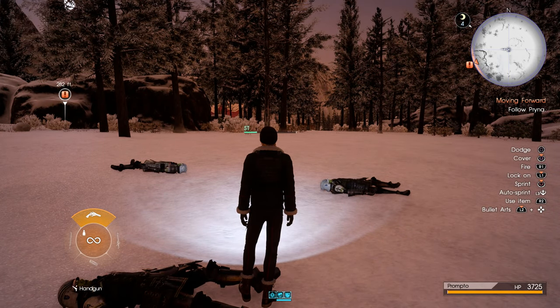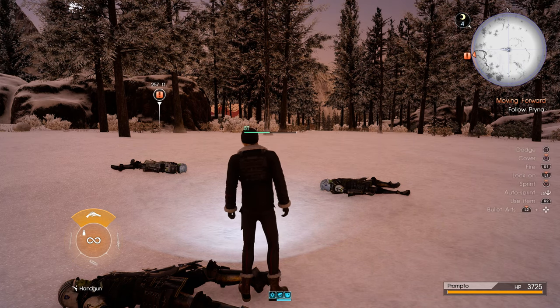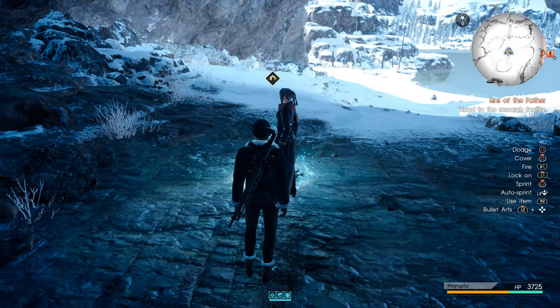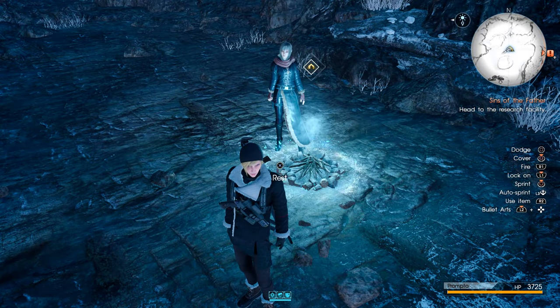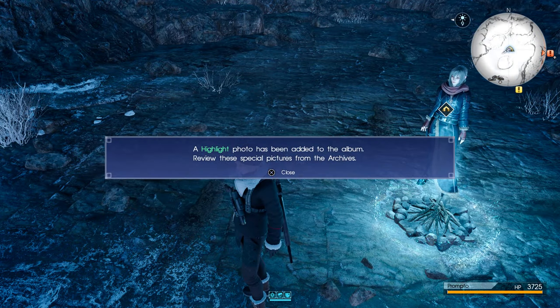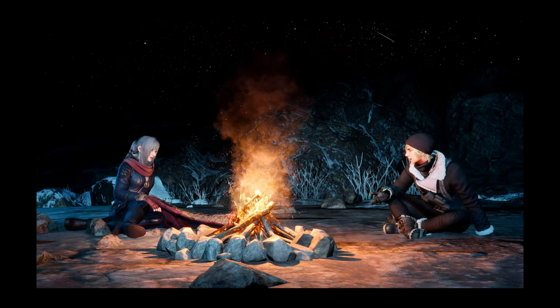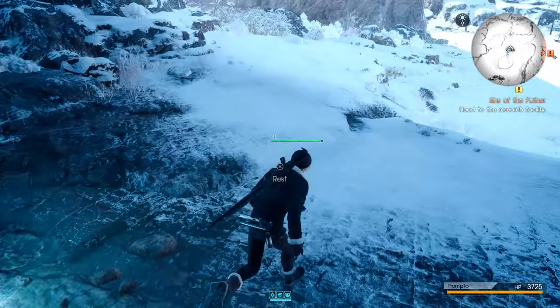Even if you know where to go with Prina, you still have to wait for them to get here in order to interact with the corpse. Okay, we're back. Once you get back to the Haven with Aranea — there you go — you can take a photo of the two of you here. Very nice. We got that one.